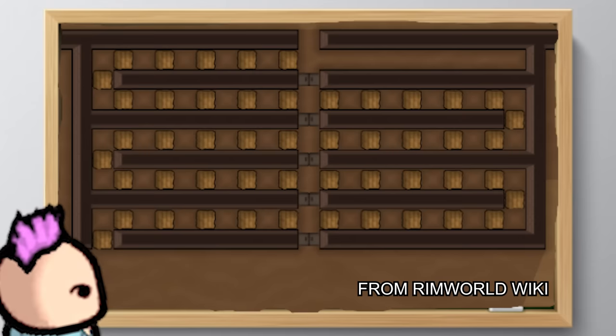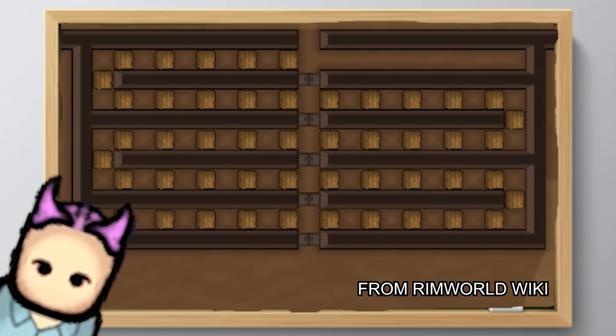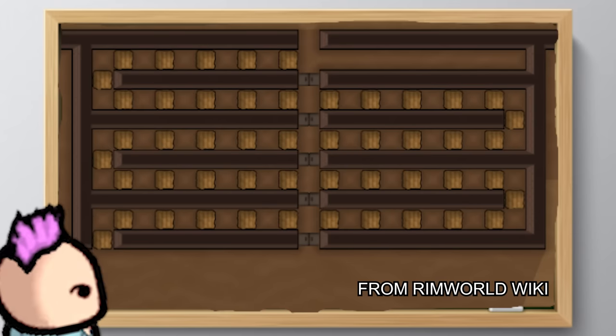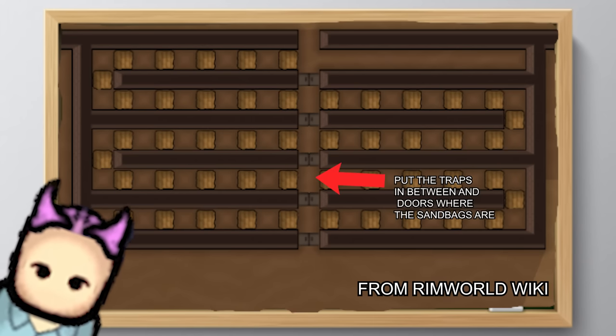So why the traps? Before we make it to the main killbox, most people like to set up a trap halfway along a narrow corridor, with traps designed to either kill enemies before they arrive or just slow them down. To do this, set up a snaking corridor and set each trap every other space.